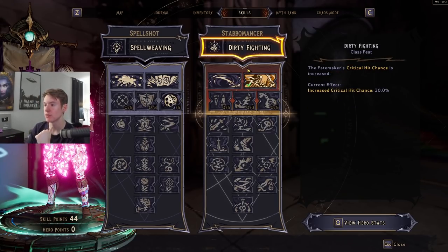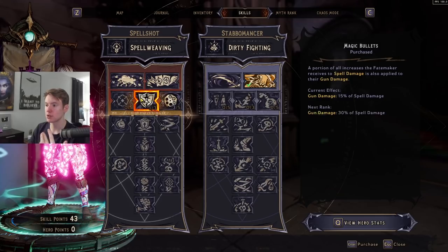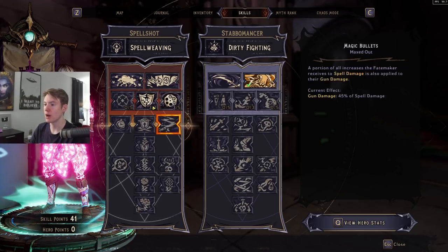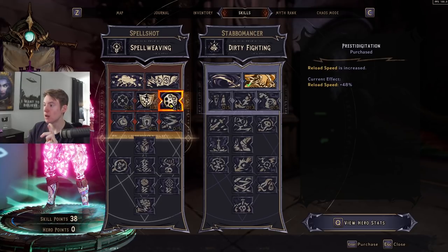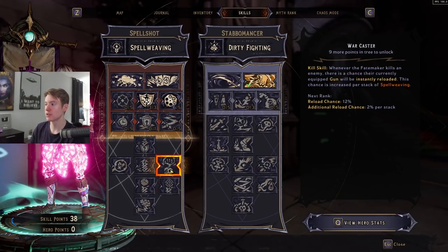An alternative class would probably be Graveborn or Berserker, but that's not the point of this video. Let's get into the Spell Shot tree. One of the main reasons we're playing Spell Shot is spell weaving stacks, and then converting the spell damage from those stacks into gun damage and fire rate through Magic Bullets, Just Warming Up, and some other stuff within the tree.